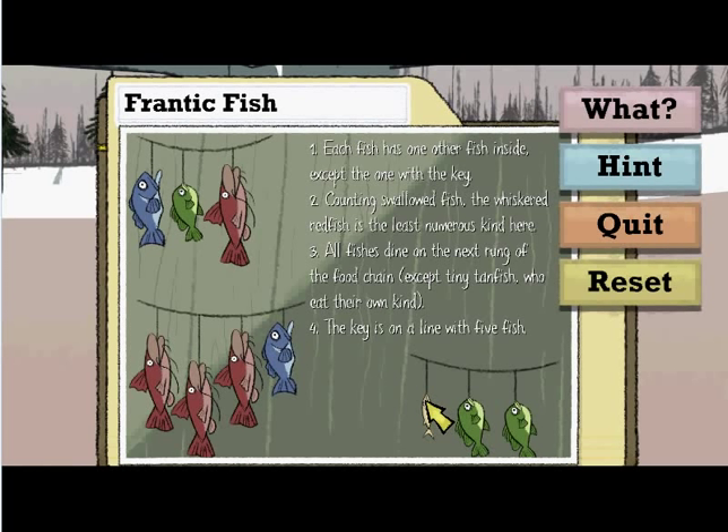And for tiny tanfish here — one inside here, one inside here, one inside here, and one inside him — means there are five of them. So, since these are the least numerous kind, meaning there must be at least five of each other type, the key can't be inside one of the green ones or the tan one, because if it is, then there are only four tanfish around, and you can't have that.